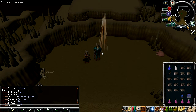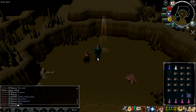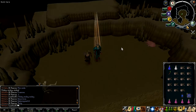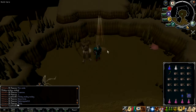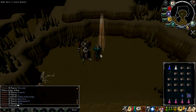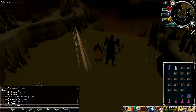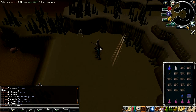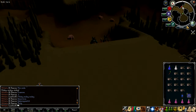Hello guys and welcome to another Somethings versus Subscribers. Today my guest is UK Reesy — say hello! So today's challenge is a mole hunting challenge. We're going to hunt down the mole in Falador and whoever gets the drop wins. The only rules are I'm not allowed to use turmoil and extremes because Reese doesn't have them. Let's get going — three, two, one, go! Look at that synchronization.